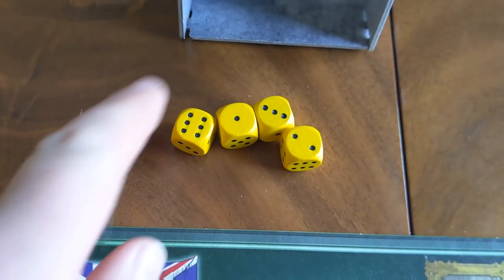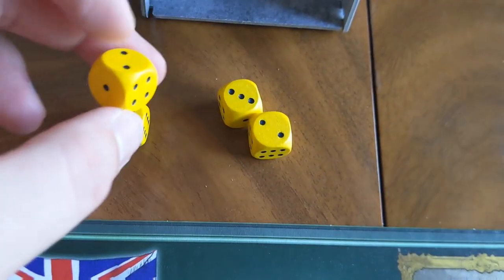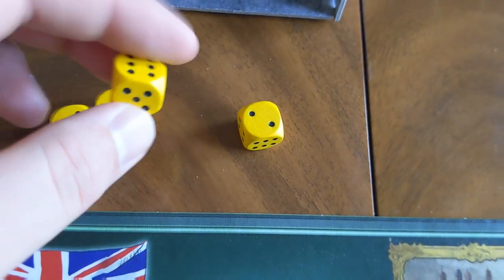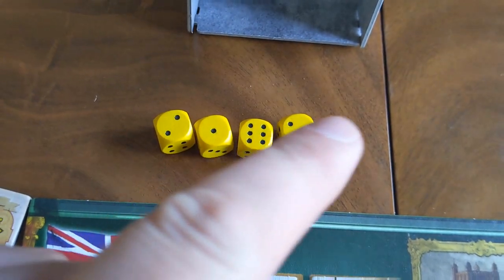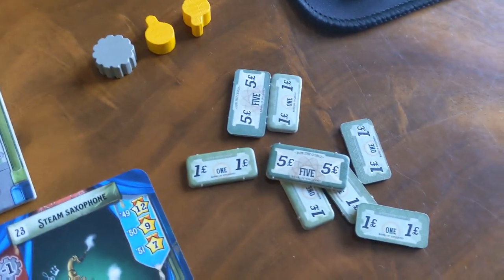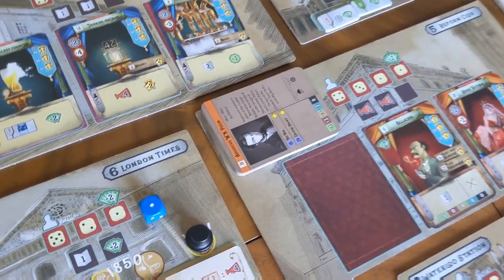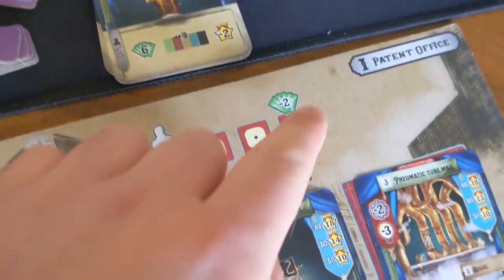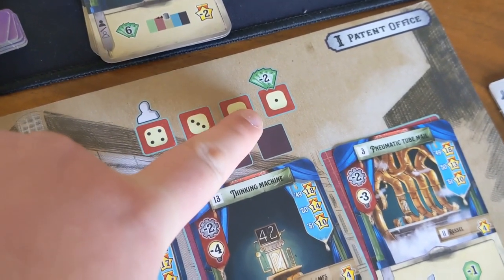Simultaneously, each player is going to have a number of dice and they are going to secretly manipulate them to how they want. So they could put them all on threes, or whatever orientation they want — bearing in mind that the higher numbers are better, but every pip you place on these dice means you have to pay a pound for it. So if you want to go all high, that's fine, but you have to make sure you have the money to finance those moves. The idea is you're putting these dice in the orientation you want in order to claim the different worker placement spots on these boards.